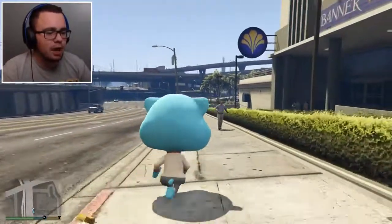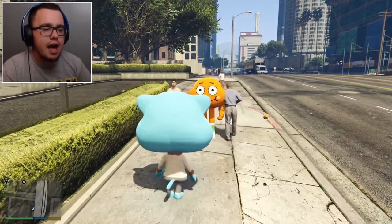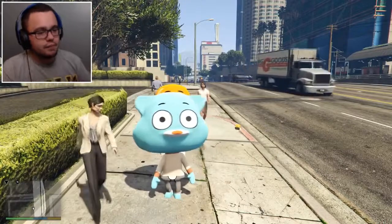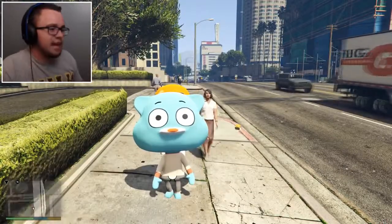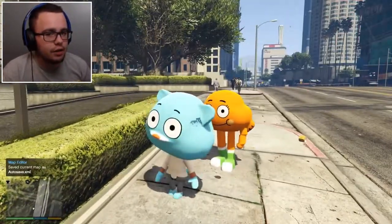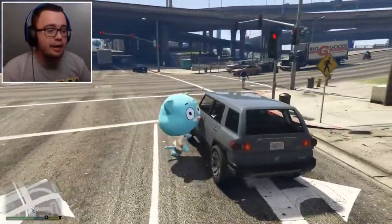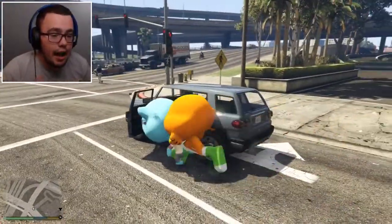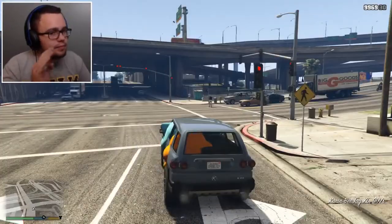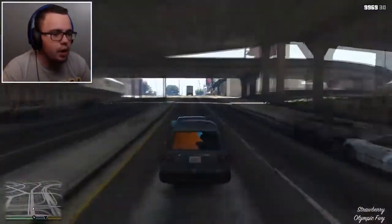Let's get this mod started. By the way, if you don't see Anais — however you say her name — she got robbed, she got stolen, she got kidnapped. We've got to save her. We've got to save our little sister. Gumball's really got to get a car and save the day. These two fools came up behind us, grabbed our sister, and were out of there. They started talking about the ocean side.